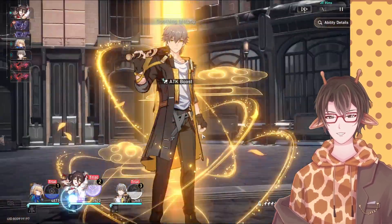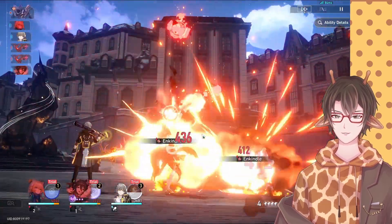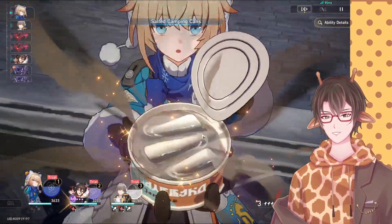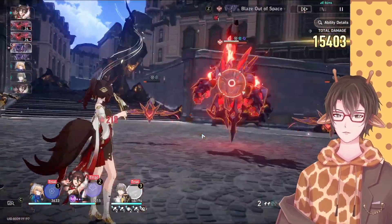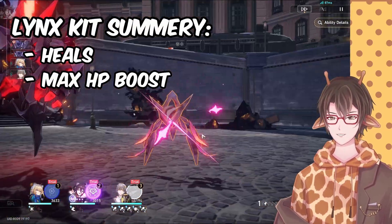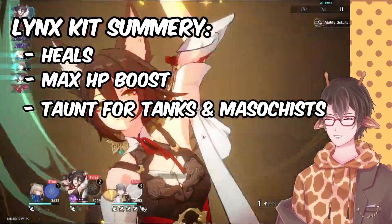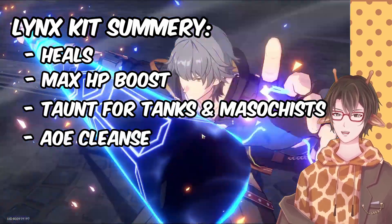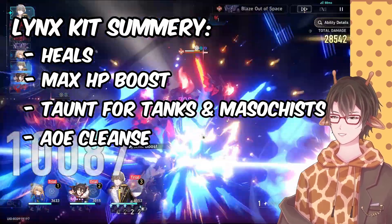For some final thoughts on Lynx, I think she's an amazing healer and support, especially if you skipped Luo Cha and are currently lacking a really good healer. Definitely someone to consider even if you're not interested in pulling for Fuxuan. Lynx is a super versatile support unit — she heals, boosts max HP, adds a taunt to your tanks and masochist units, and she also has an AoE cleanse, which is invaluable in the new Swarm Disaster.